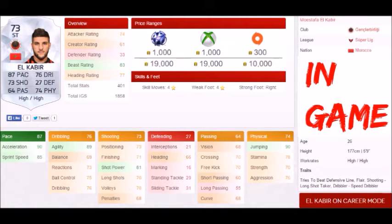His traits are tries to beat defensive line, flare shooting, long shot taker, dribbler, and speed dribbler.